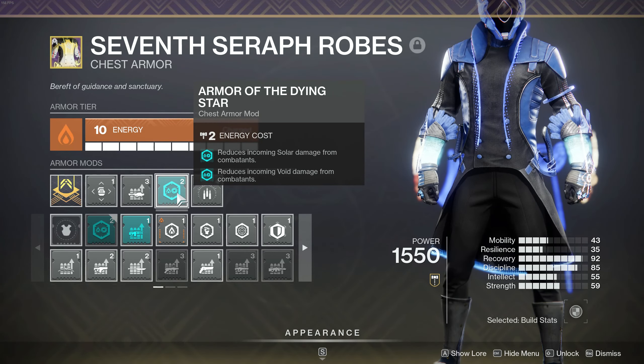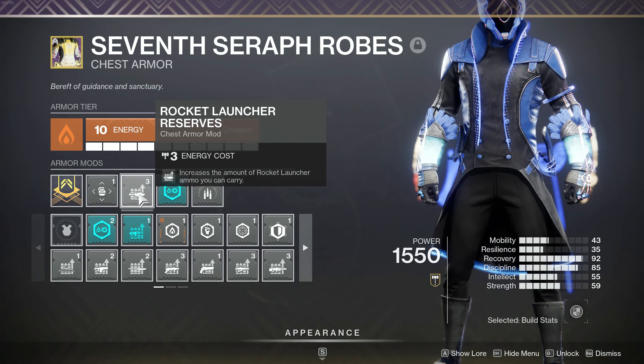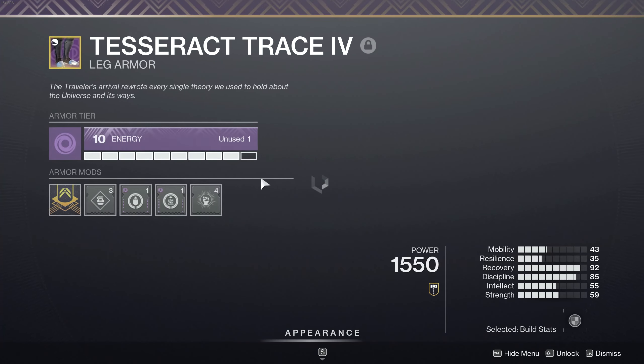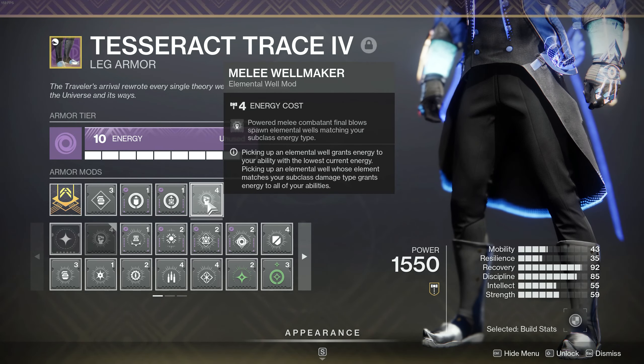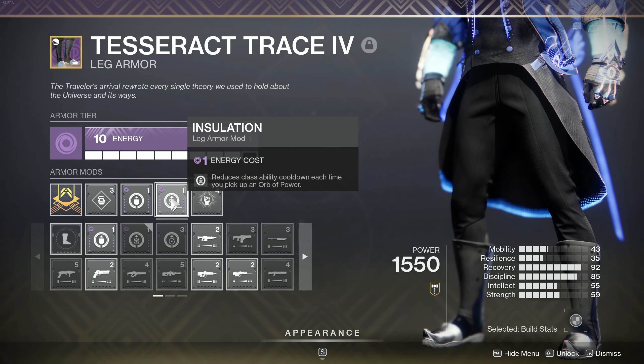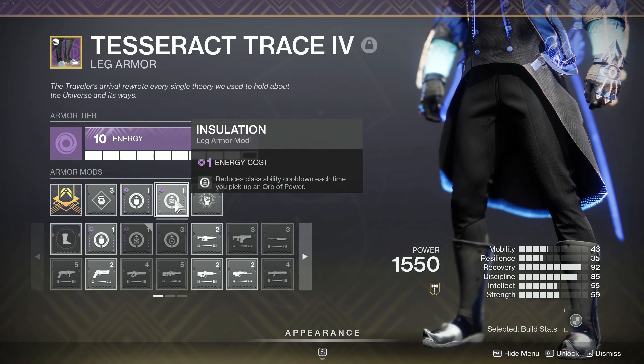We're using the new artifact mod Armor of the Dying Star just to get that extra damage reduction. I'm running a rocket launcher so I've got a reserve on for that. Very importantly, we're running Melee Wellmaker — so if we get a kill with our finger snap, we're going to get a well for it. Insulation here is very nice because it will reduce our class ability cooldown when we pick up orbs from our helmet mod. Same with Better Already — we'll get a nice little health regeneration immediately after picking up an orb.